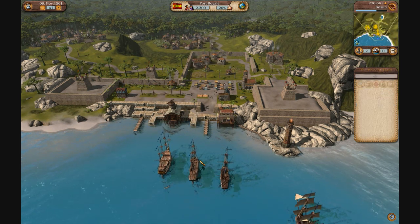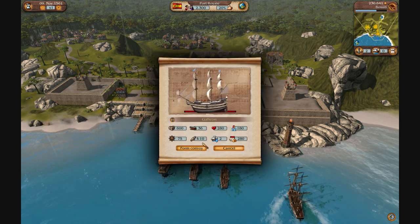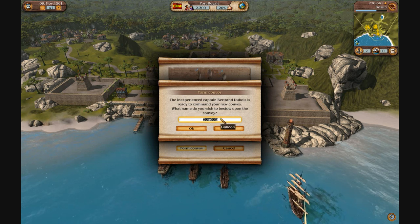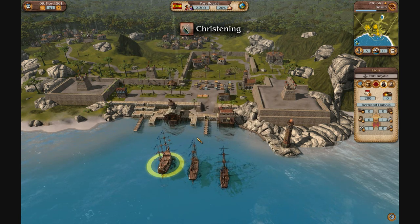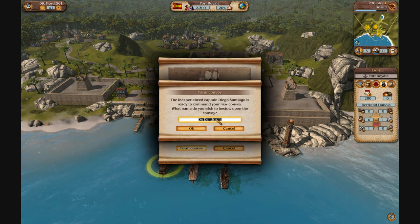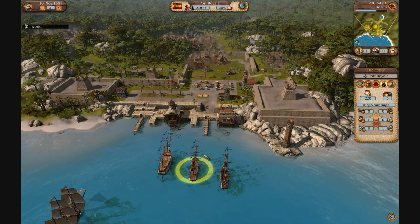I believe these are the convoy ships that we have, so if we click on that — the Galleon. We'll name you Lion. Your name is Lion, you have been christened with the bottle smashing on your rear. And this Frigate, you shall be named the Cobra. Enjoy your name, Godspeed.